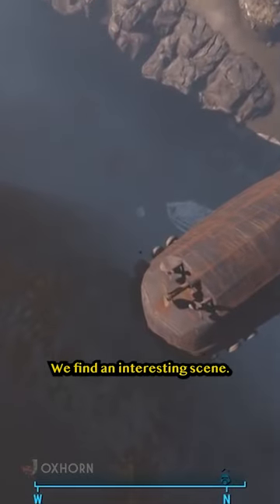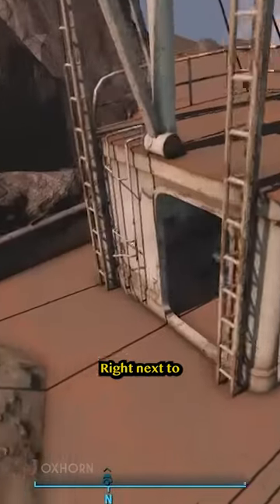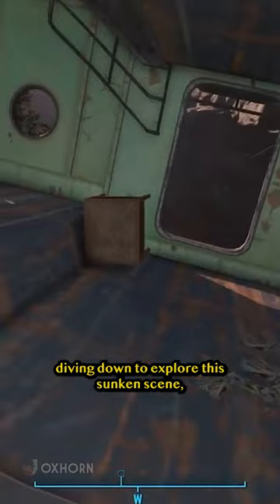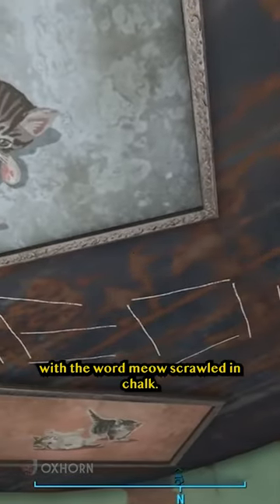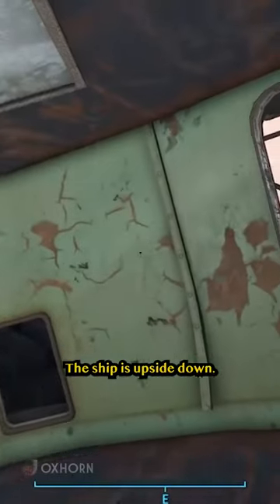Swimming back down, we find an interesting scene — a sunken ship straddling a deep crevasse. Right next to this ship is a sunken fishing boat. Diving down to explore, we can swim into one of the rooms where we see something bizarre: three cat pictures, still stuck to the ceiling with the word meow